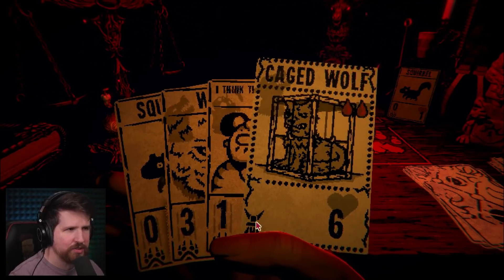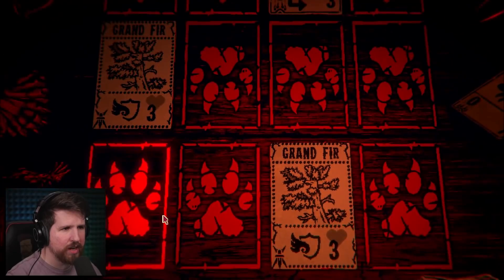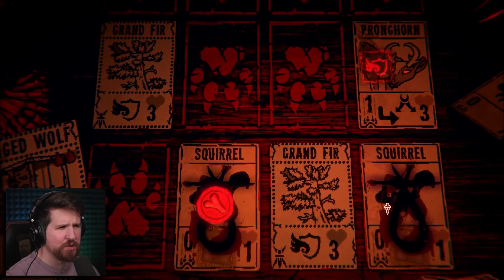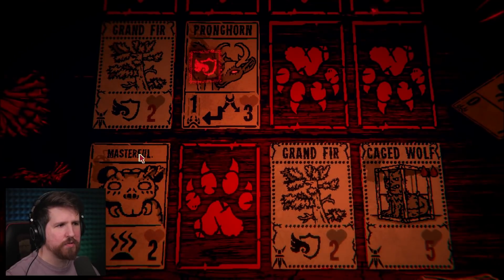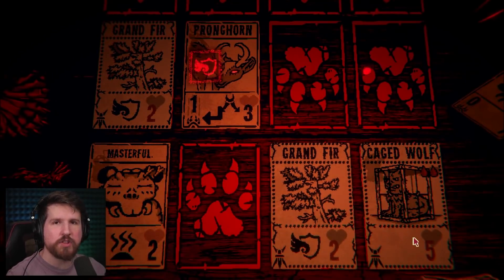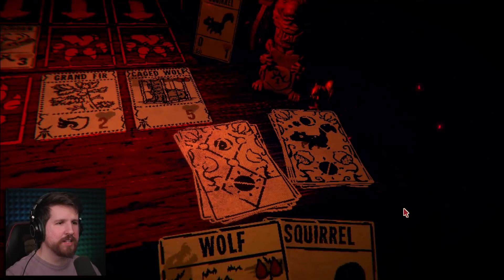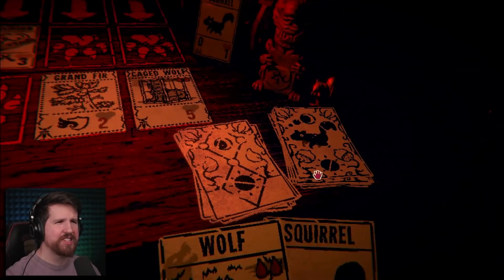It looks like you sacrificed two creatures for it, and it comes up with six health. Let's put down two squirrels, let's bring out the caged wolf. We'll put out the stink bug here. Masterful. It's not that great, okay? Does the caged wolf have to die? Oh, we have to break the cage - that's what's going on here. You have to break the cage. So you gotta put it in front of something that's gonna kill it. Right, right, right. Let's kill this pronghorn - it's pissing me off.